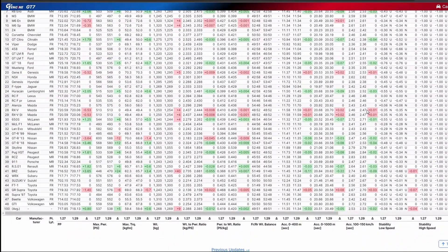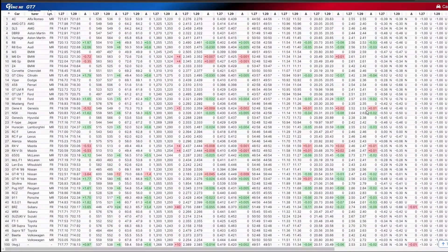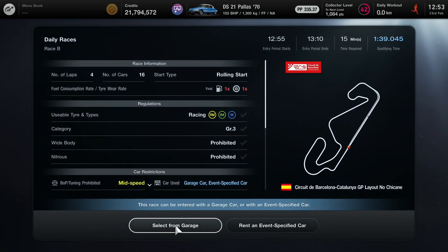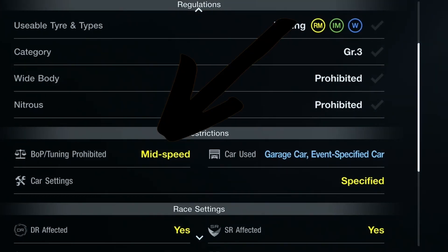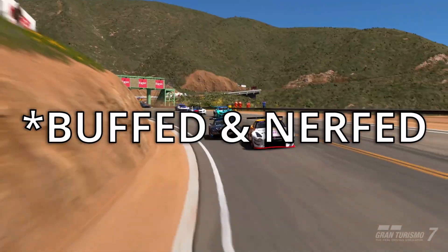There are three different sets of data: one is for low speed, one for mid speed, and one for high speed BOP. Which BOP is applied depends on the track, but if you're unsure you can go into the event settings and it will tell you whether it's low, mid, or high speed. As you can see here, this one's mid speed BOP, and that gives you a heads up as to which BOP is being applied.